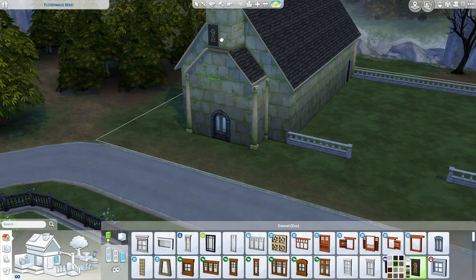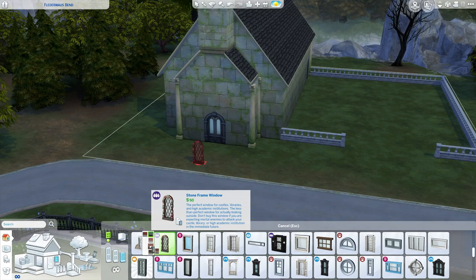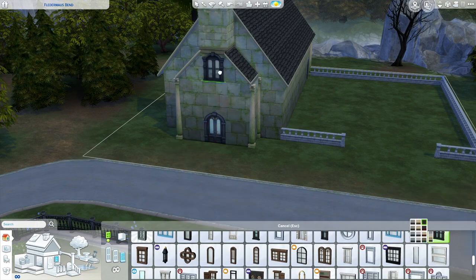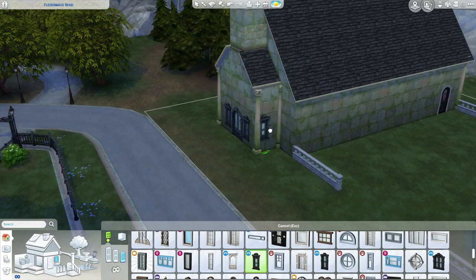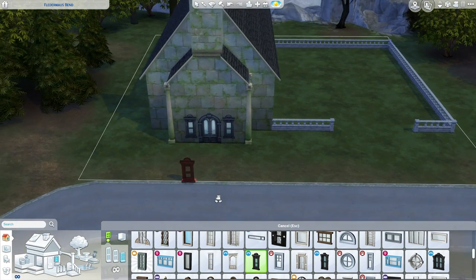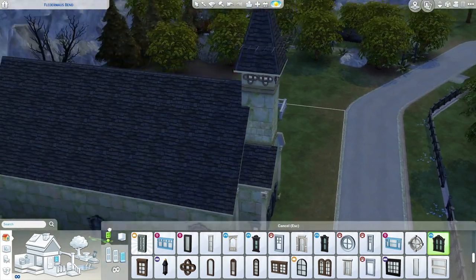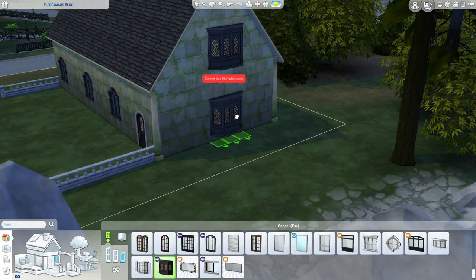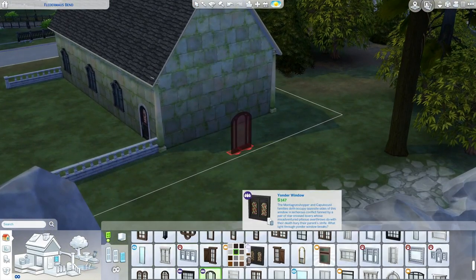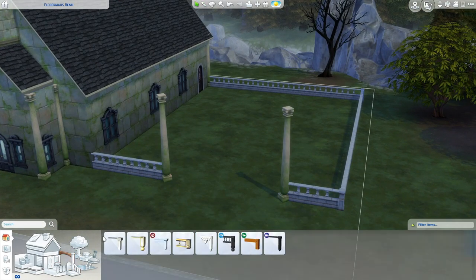I was having trouble wondering what windows to use and where to put them. I settled on ones that kind of match the door from the Vampire pack. It would have been fun to use more church-type windows, but any church-type ones I found just weren't the right shape, length, or height. So I ended up using some stained glass type ones from the Get Together pack, so that on the inside at least we have some stained glass action going on.